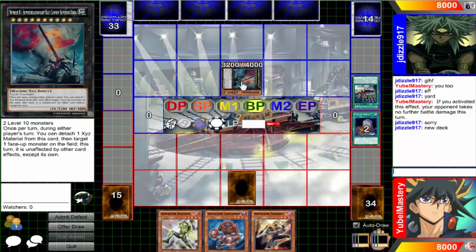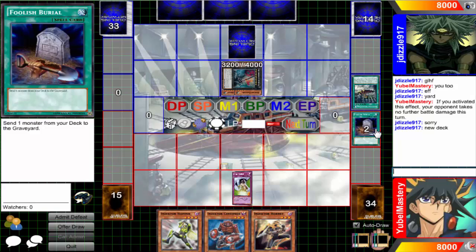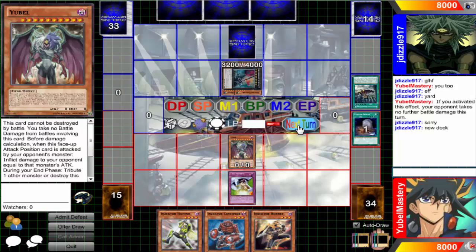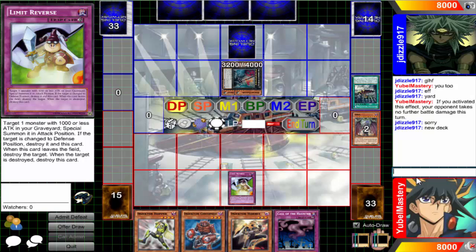Why did you turn to defense? I don't understand. This turn it's unaffected by other card effects except its own. You know what, you take this - still slow. I'll turn you to defense so this guy's gonna be lasting a cool minute: 4000 defense, 3200 attack.